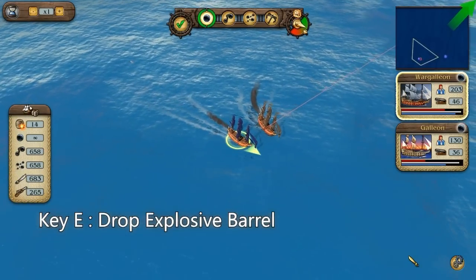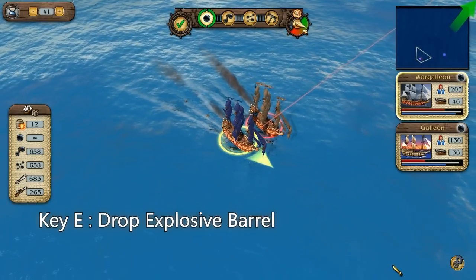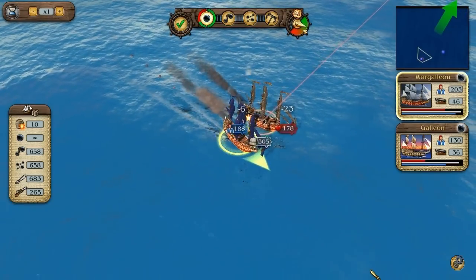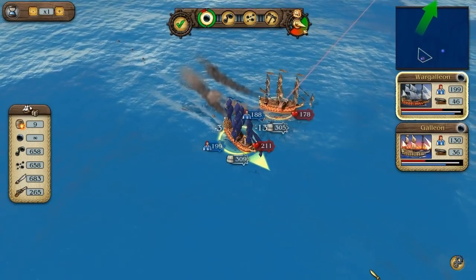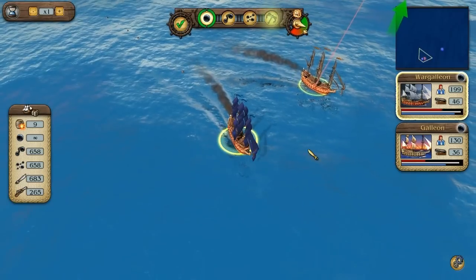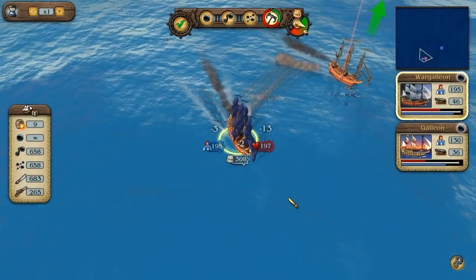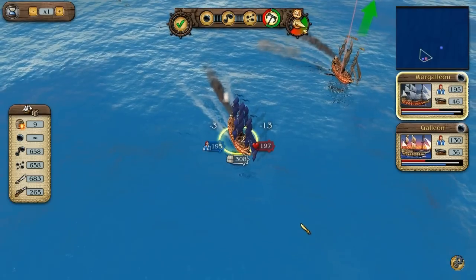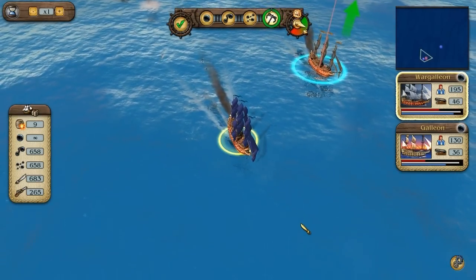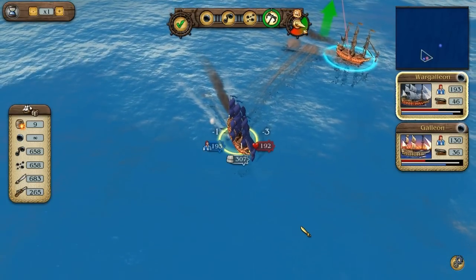You can drop explosive barrels at the touch of a button — they have a time fuse and explode on contact. If you have enough sailors on board, you can also try to board a ship. For this to work, the enemy ship cannot be moving too quickly; therefore, you must either destroy its sails or force it into the shallows where it must slow down. Importantly, your ship cannot fire while in boarding mode.